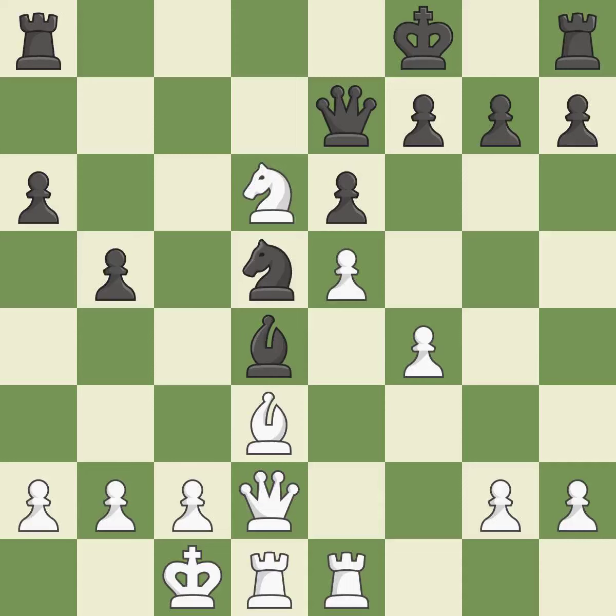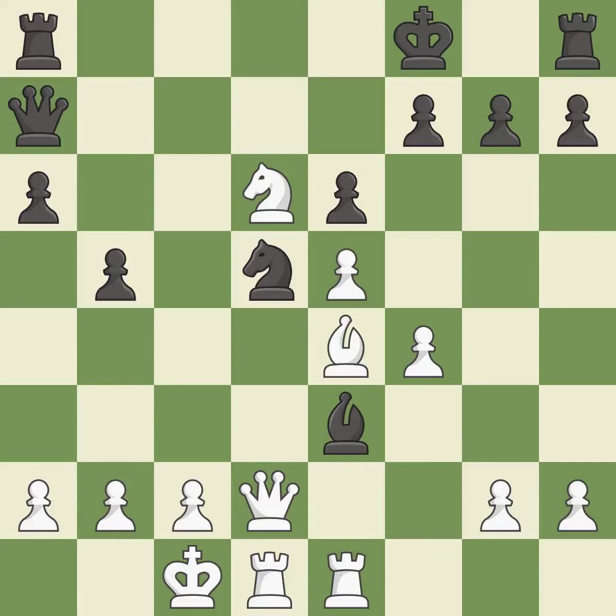This prevents the opponent from being able to fork pieces — it is excellent. This poses a fork piece threat — it is quite good. This exposes a bishop attack — it is ideal. This immobilizes the opponent's queen by pinning it to the king — it is best. That was a truly amazing move. This is the only good move — it is brilliant.